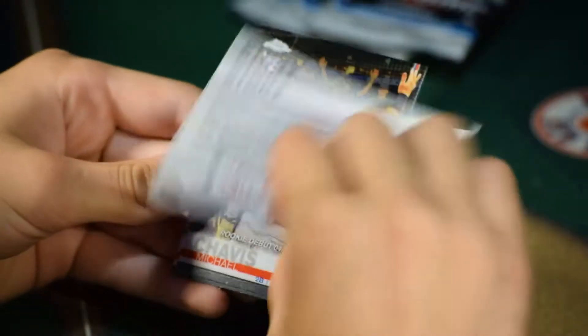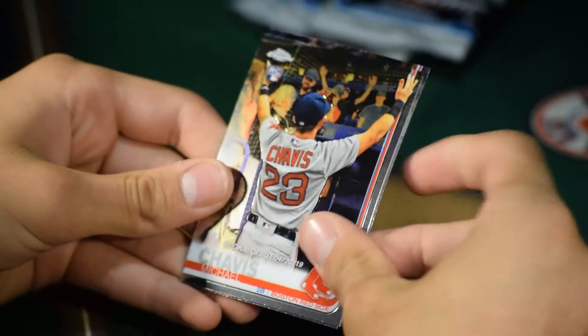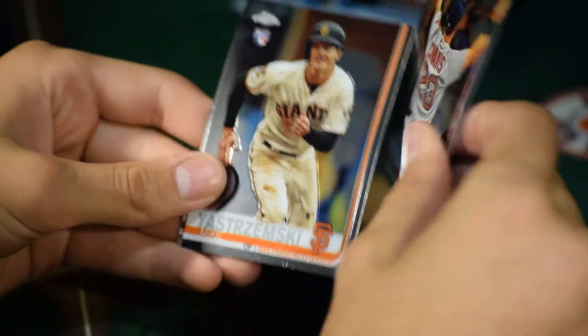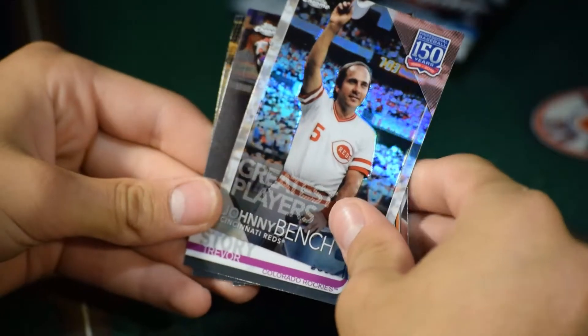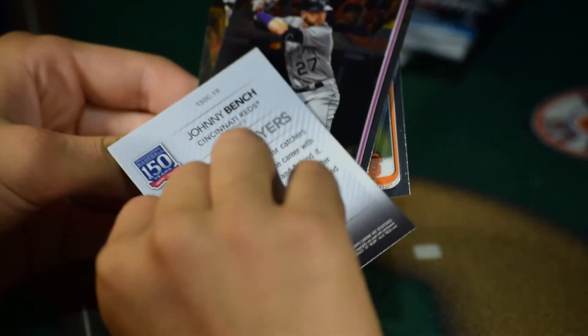We've got a highlight card on the back. Trevor's Story. Rookie card of Michael Chavis, Michael Mastrzewski rookie, and Johnny Benz — A Hundred Years of Baseball. Nice. That's a good thing, man.